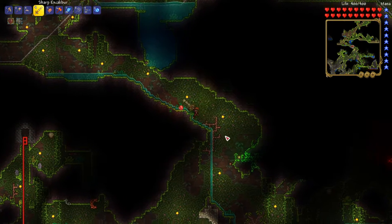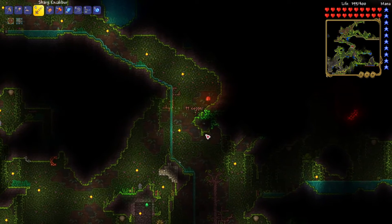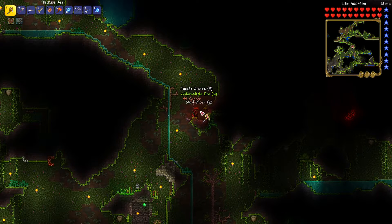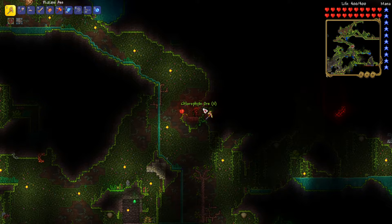Now I'm in the jungle because I'm looking for Life Fruit, and I'm looking for a Plantera Bulb so that way I can spawn Plantera when I'm ready. Luckily, I found some Chlorophyte already, which is a very good thing. I do need Chlorophyte, and I'm just lucky I found some pretty early into my caving adventures.